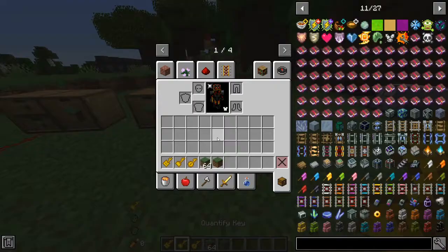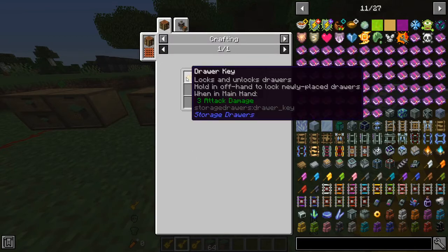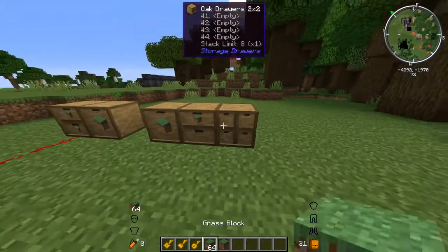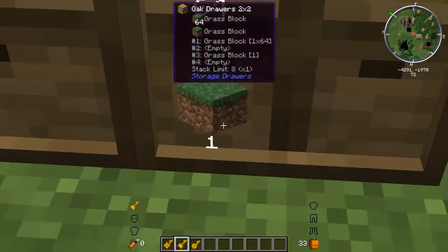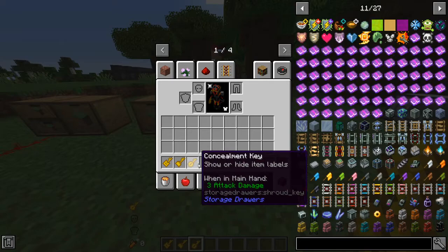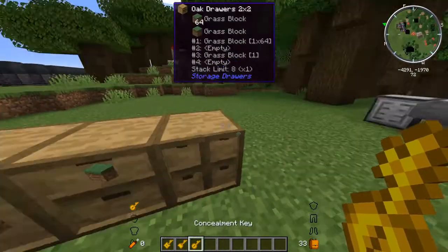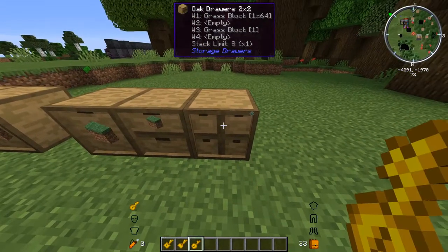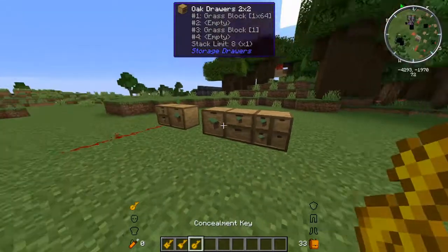We can unlock it and the item type will disappear. Next we have the quantify key, which we craft with a regular key and a book and quill — it just shows and hides item count labels. Now we can see there's 64 in there and one in there. And we also have the concealment key, which you can't craft, but what it does is hide the labels and give you a little symbol so you can't see what's in the drawer — though all the items are still in there.